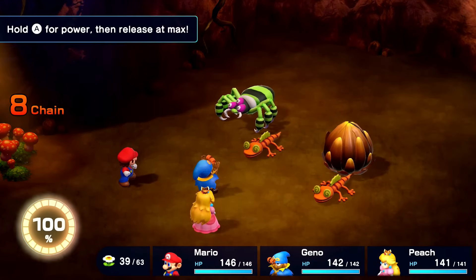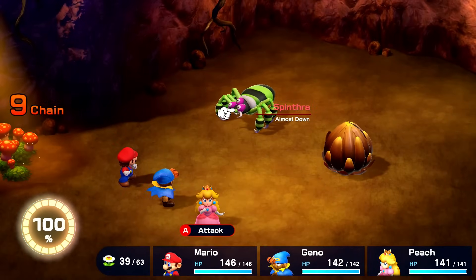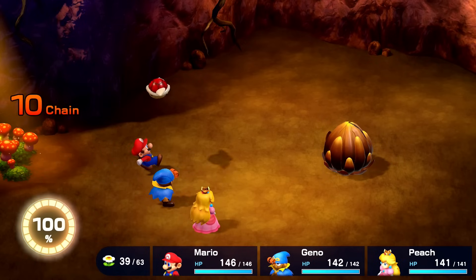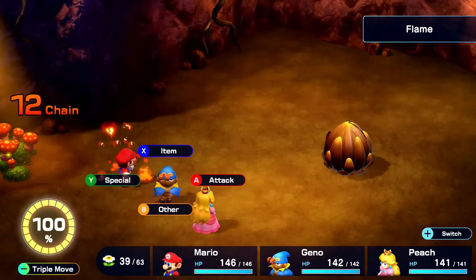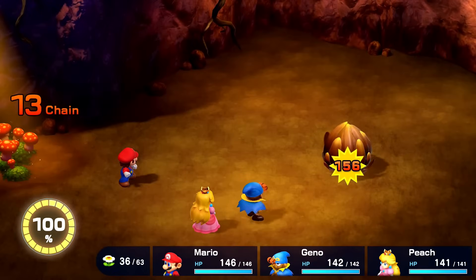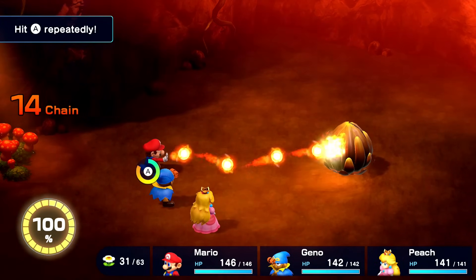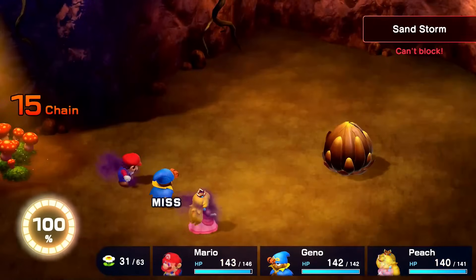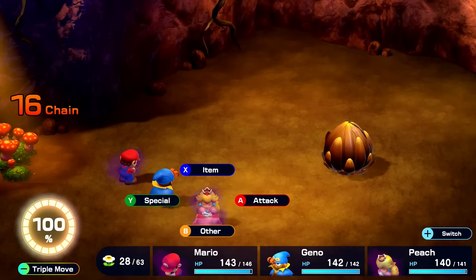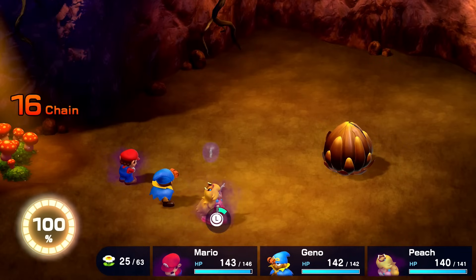It looks like we're just supposed to jump down that hole. But if Mario is so close to a level up we might as well just keep finishing off enemies. That should finish it off — very good fight there. Mario gets that level up! Mallow and Peach aren't too far behind either. Lots of stats gained today. This time I think I want to go with just normal attack. Pretty easy combo — Mario should be able to finish you off right there. So very much. We got a chain of eight too — lots of things are going our way. Two level ups here: both Mallow and Peach.